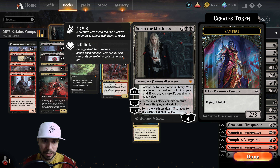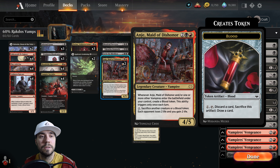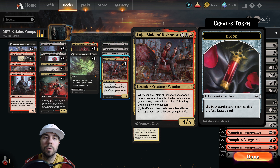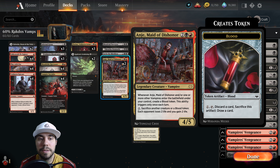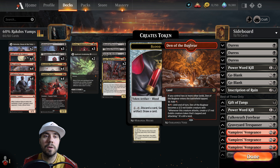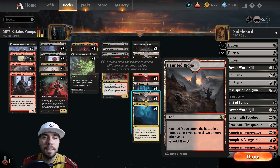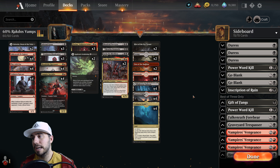With Sorin, we can look at the top card of the library, play it, or reveal it into our hand and lose life equal to its mana value. Then minus seven to deal 13 and gain 13 — a 26-point swing. We've got Anje — whenever she or another vampire enters the battlefield, create a blood token. This ability triggers once a turn, and we can sacrifice one and drain for two, pain for two. We've got our creature lands, and everything else we need to support Rakdos in this vampire deck.